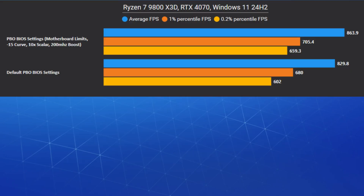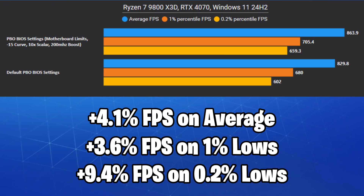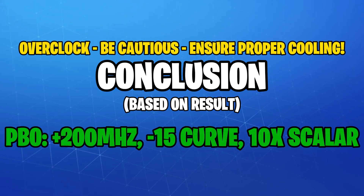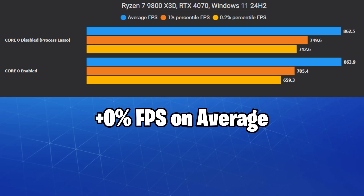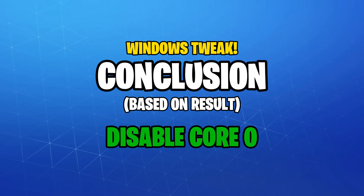Using the PBO settings shown on screen to overclock and undervolt our Ryzen chip gave us up to 9.4% FPS boost. On top of that, the CPU temperature dropped by about 10 degrees Celsius — now that's a win-win. Disabling the first processor core in Process Lasso gave us no FPS boost on average, but we saw a significant improvement of up to 8% in the 1% and 0.2% lows. I'll make a video explaining how to fully configure Process Lasso very soon.